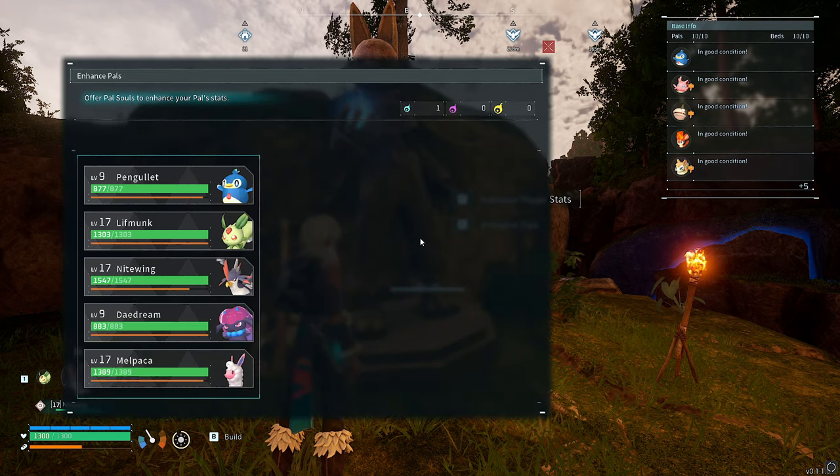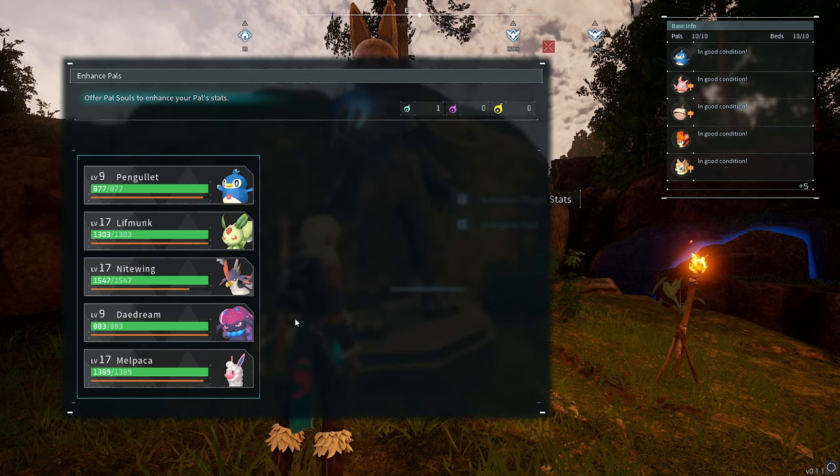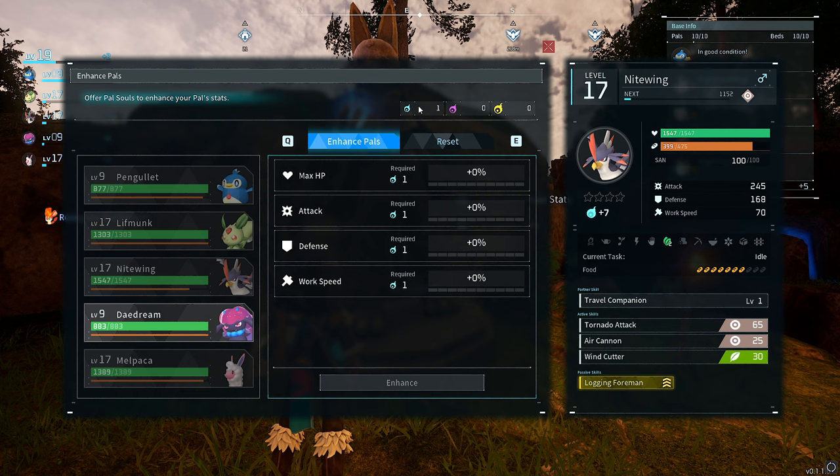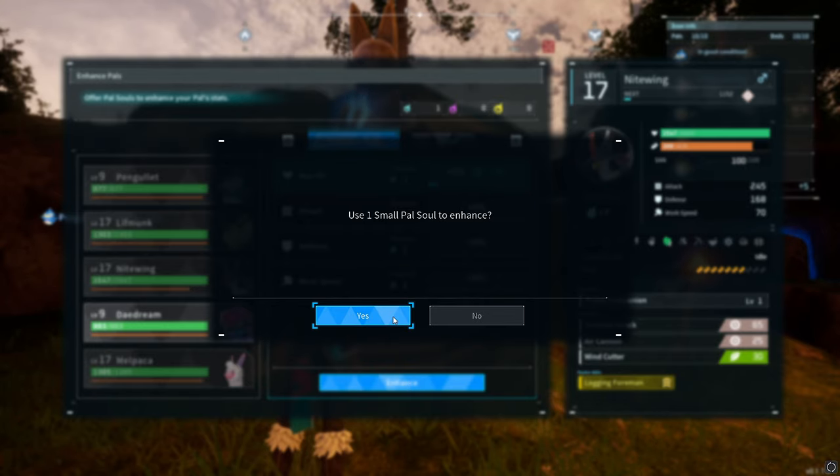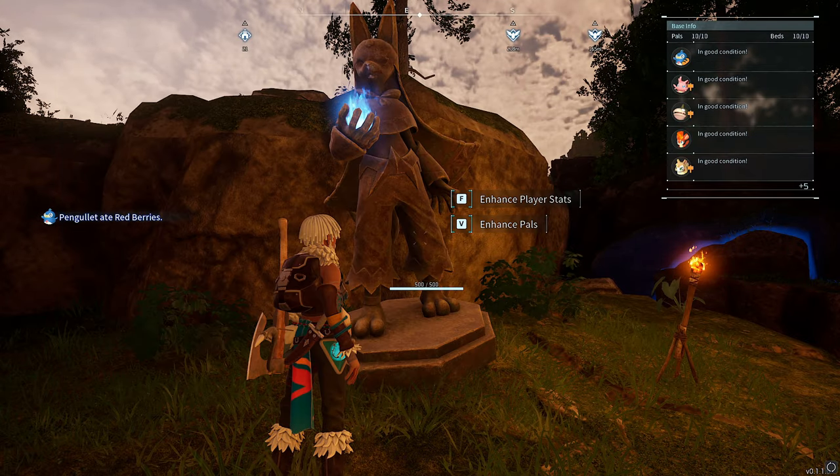There is also another way you can upgrade your own team. They're called pal souls, which you find around the map — they're just these little blue icons that look like this on screen. You can upgrade max HP, attack, defense, and work speed. I'm going to do attack on this guy — that is really, really good. I love these things.